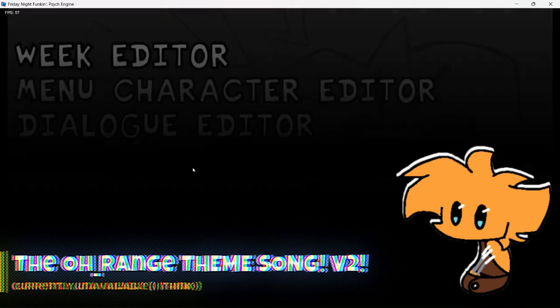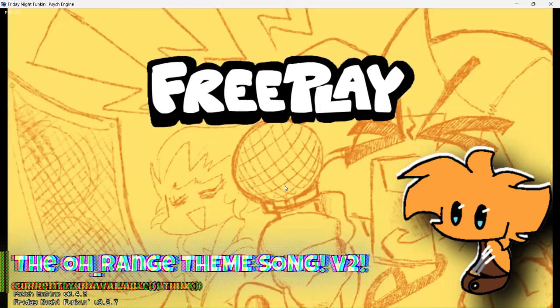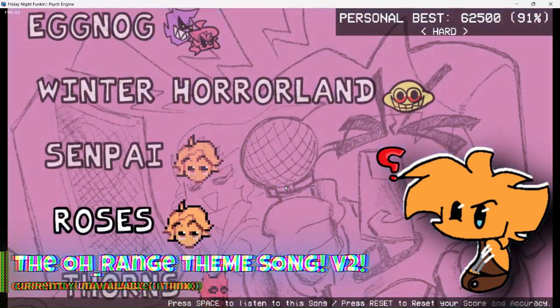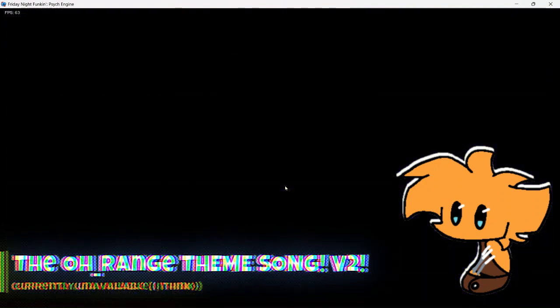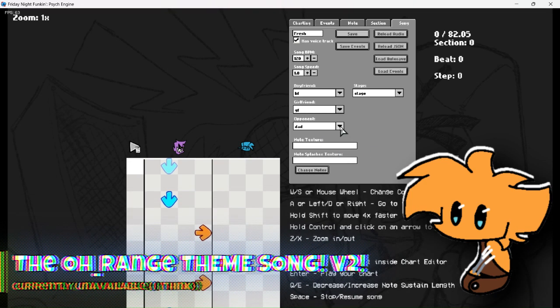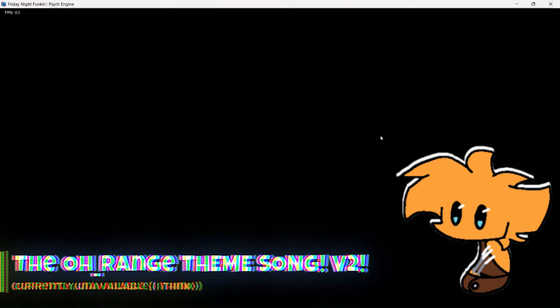Just to properly test it out, let's go into free play. Go into any song you want — for example, I'm just going to do Fresh. Press 7 on your keyboard, go to permanent, and your character should be there. Blue Ninja — time to test it out.